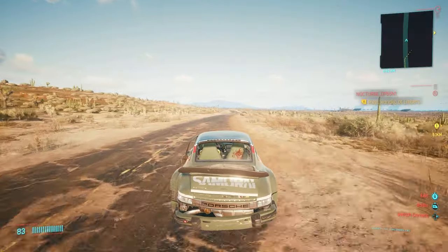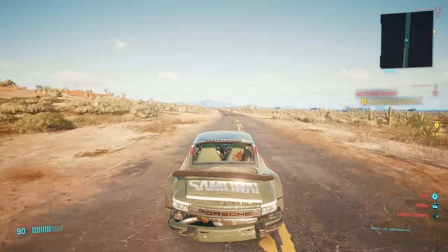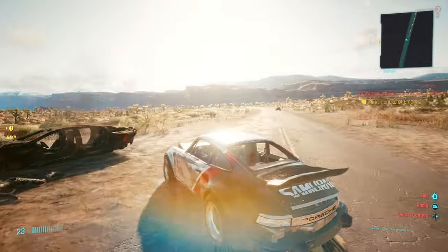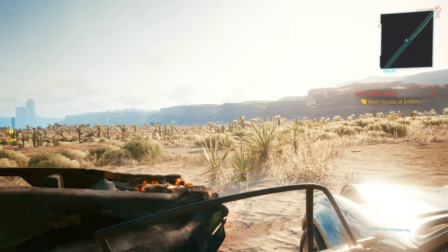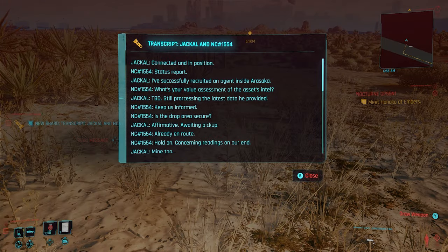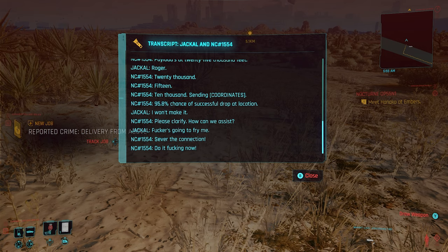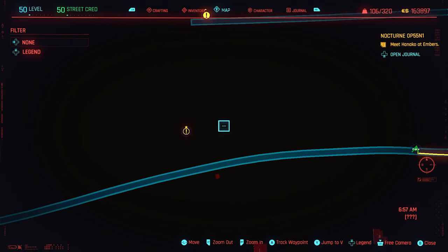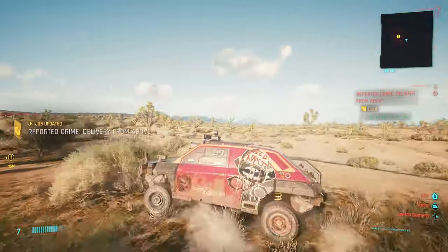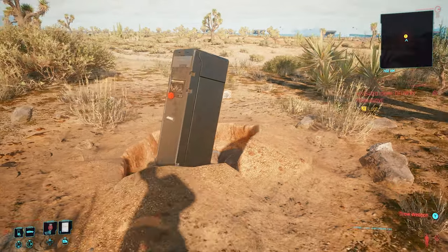Head to the location shown on the map, right down on the south side. Once on that main road you'll come across a burnt out wreck on the side of the road, and next to that wreck will be a corpse. Pick up the transcript and read it — that will open up a nearby side mission literally a few hundred yards up the road. Make your way to that location.